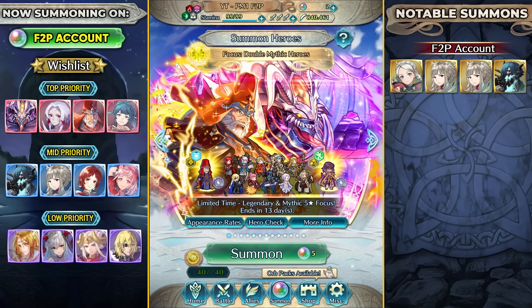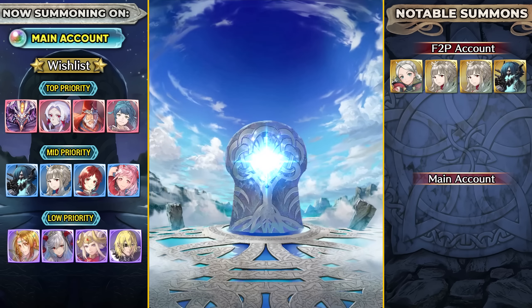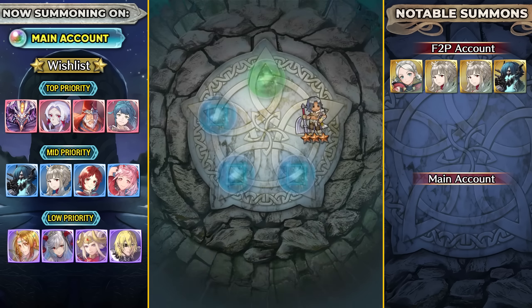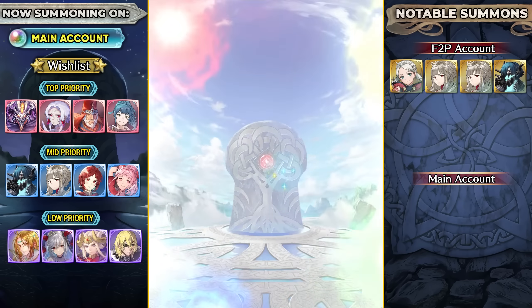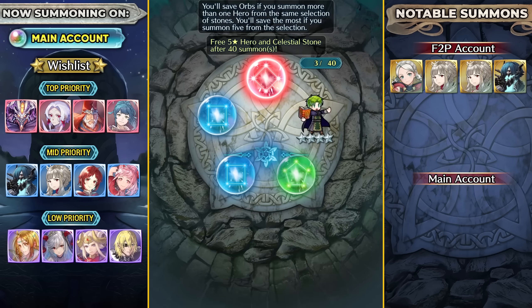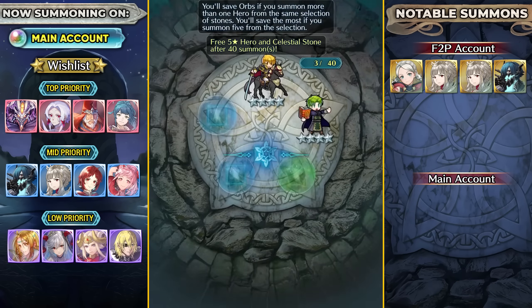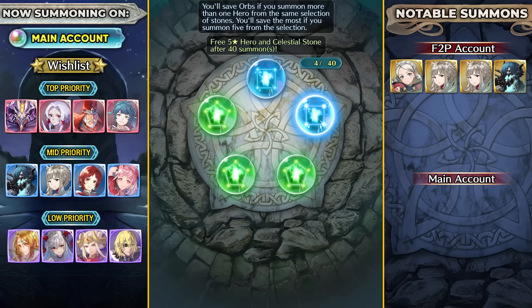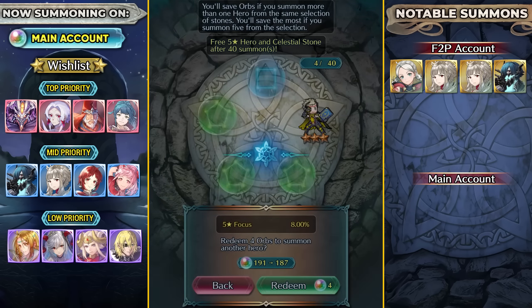Now let's move on to the main account. I'm going to be sparking because it does have FEH pass. But on the free-to-play account obviously I cannot really spark. The priorities are pretty much the same. Ascended Hilda would have been nice, but there are definitely going to be better banners for Ascended Hilda to show up in my opinion. I'm going to be summoning on the red stones here. I wouldn't really mind getting Veronica. I'm hoping that I can get one of the two units - Goto or Formortis - so that I can spark the other one. I could also try and get Monica since I don't really have her on this account, so I'll be summoning on the blue stones as well.